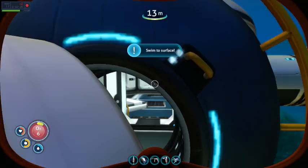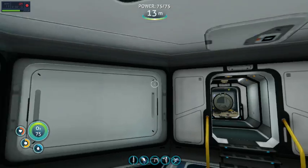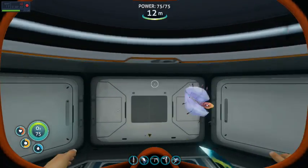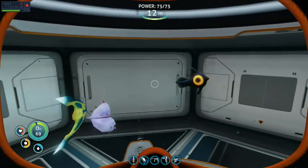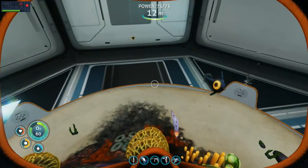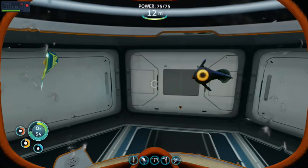I've done a little bit of stuff off camera. I got a propulsion cannon, and I also made an alien containment thing, which I put the eggs into. And I don't remember putting peepers in here. Did the bladderfish and the boomerang make a peeper? That'd be a little weird, actually.